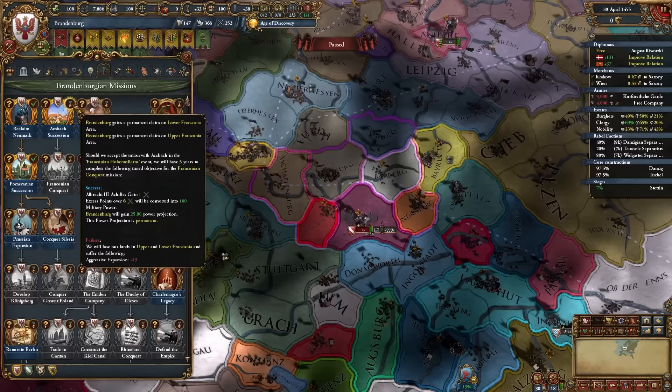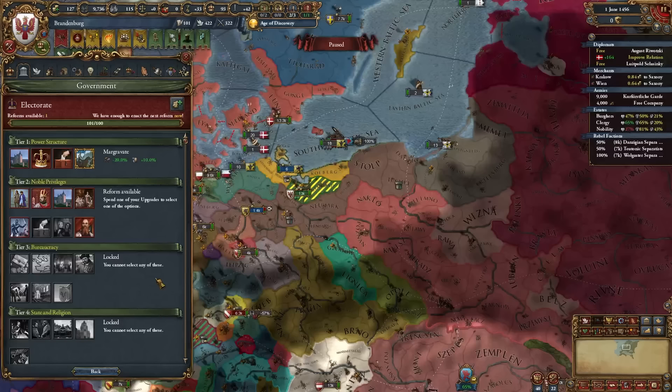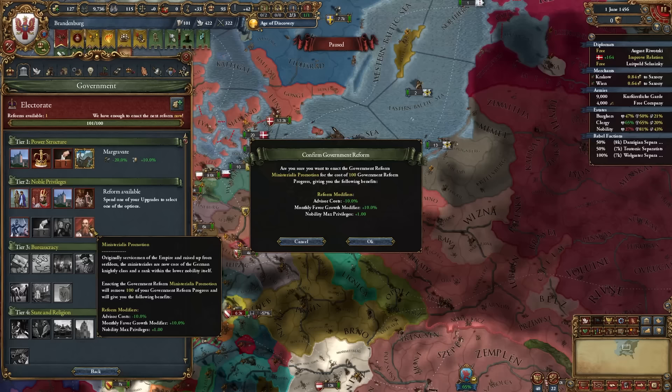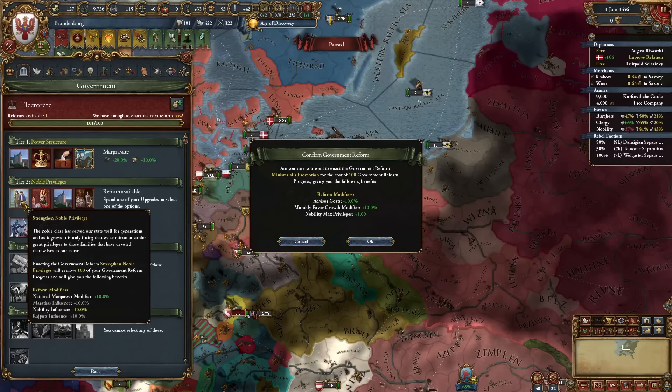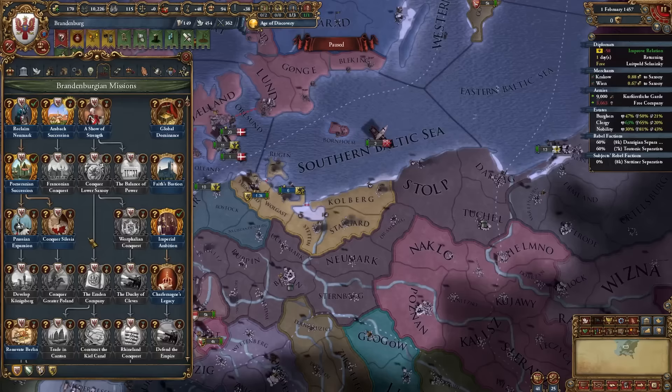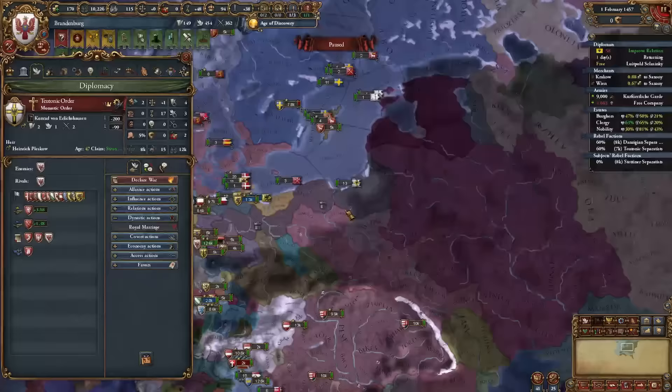For our tier two government reform, I'm going with Ministralis Promotion — cheaper advisors, monthly favor growth, and an additional privilege for our nobility. Alternatively, Strength and Noble Privileges gives additional manpower, but I already have increased levies. With Pomerania now unified and Wolgast our subject, we'll wait until our truce with the Teutons is over.